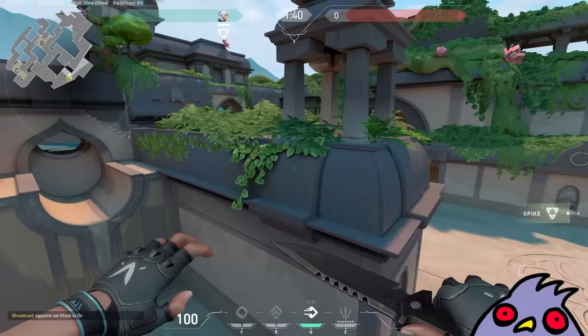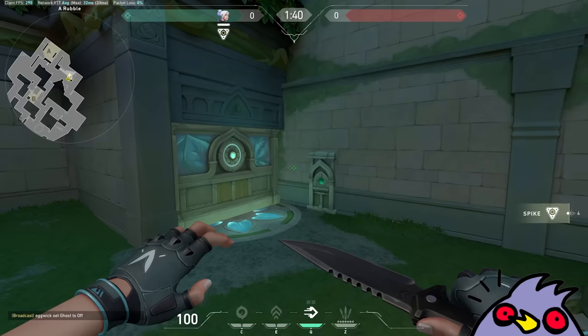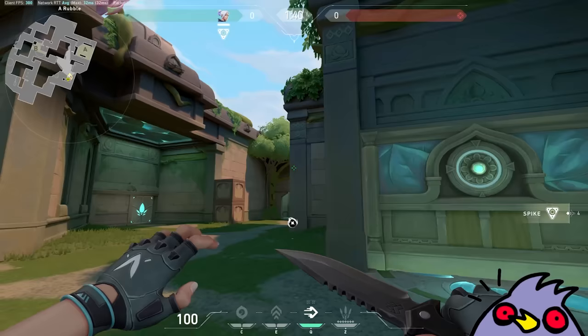I love the design they went for on this map — it's so cool. I love that we have another green map that's not Haven, but this one's more like jungle and temple theme. Here's another door — this door leads into A-Site. I'm assuming there are maybe two or three of these around the map.